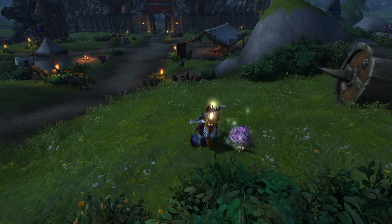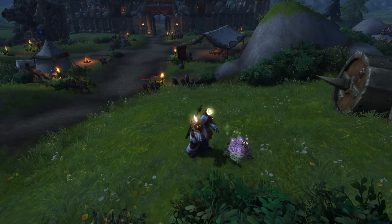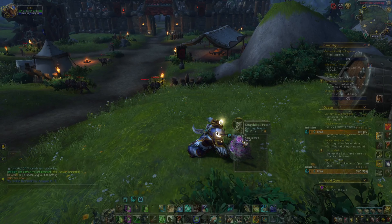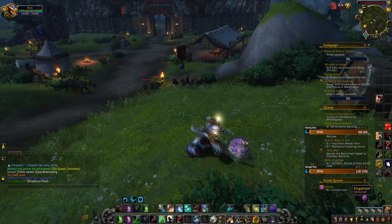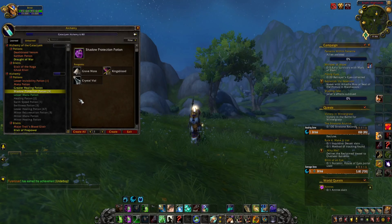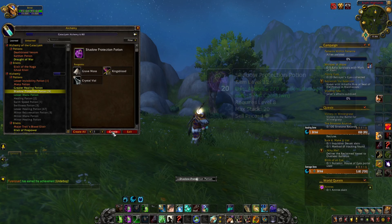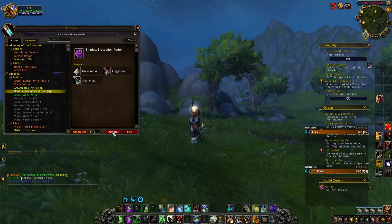Whether that just be flesh wounds or ultimately the death of the king, it's his blood that allows these flowers to blossom in battlefield-like areas. Kingsblood can be mixed with Grave Moss and a leaded vial to make a Shadow Protection Potion, allowing you to absorb damage from shadows.